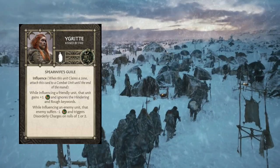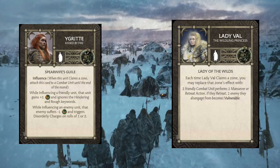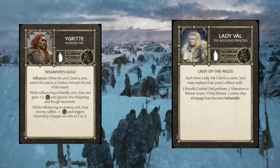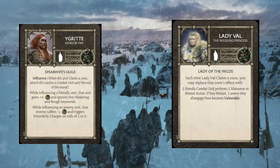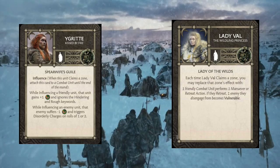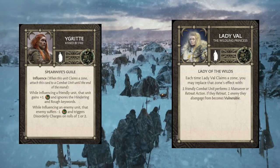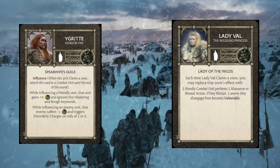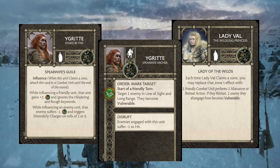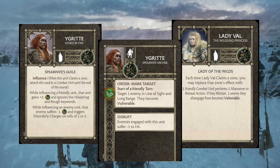I also want to mention Lady Val. Her Lady of the Wilds ability states: each time she claims a zone, one friendly combat unit performs a maneuver or retreat action, and if they retreat, the enemy they disengage from becomes vulnerable. She's a small threat extender for the bears — between Endless Horde and the fact that most Free Folk cards only get their extra kicker from having the maneuver position, some people try to swipe that away from you. My main reason to consider her would be if I have Ygritte as an attachment elsewhere, because being able to make something vulnerable before the bear riders charge in is a pretty decent deal.